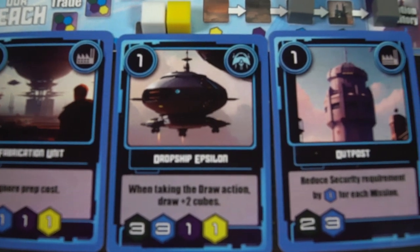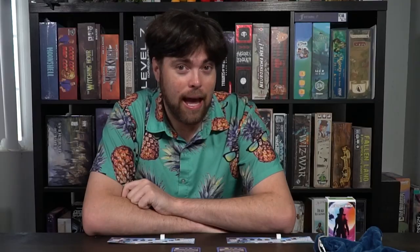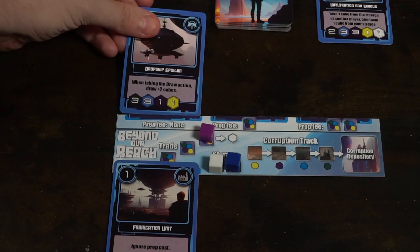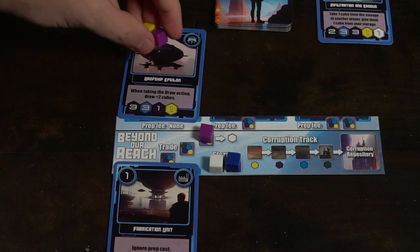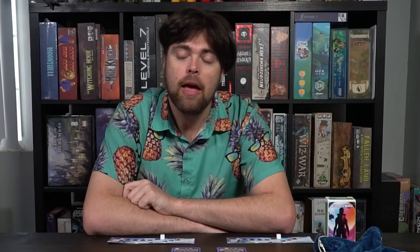In the game, humanity has went out into the stars and visited Genesis Prime. In Genesis Prime there are new planets, and with new planets comes new costs for missions and resources that are going to be required to complete them and secure a foothold in Genesis.